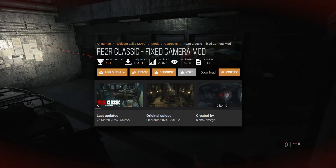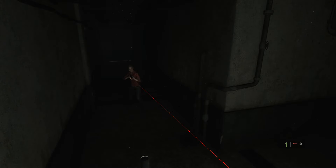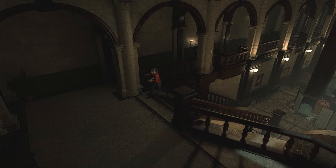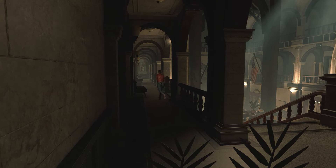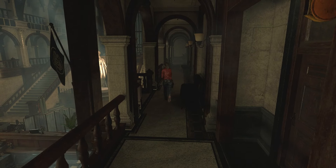March of 2024 saw the release of the RE2R Classic Fixed Camera mod from Modern Alpha's Omega — a mod that allows you to play the Resident Evil 2 remake from a fixed camera perspective, with over 17 shots throughout the campaigns. The mod allows for great levels of customization: from the controls and auto-aim to the camera settings. You can have a fixed camera that follows you, a static fixed camera, or somewhere in the middle with semi-fixed.